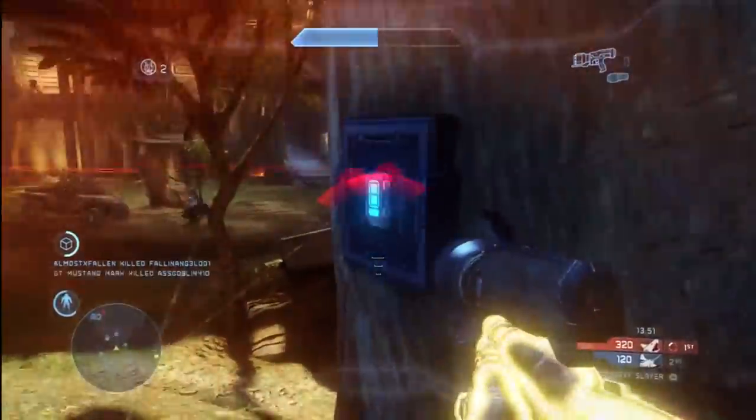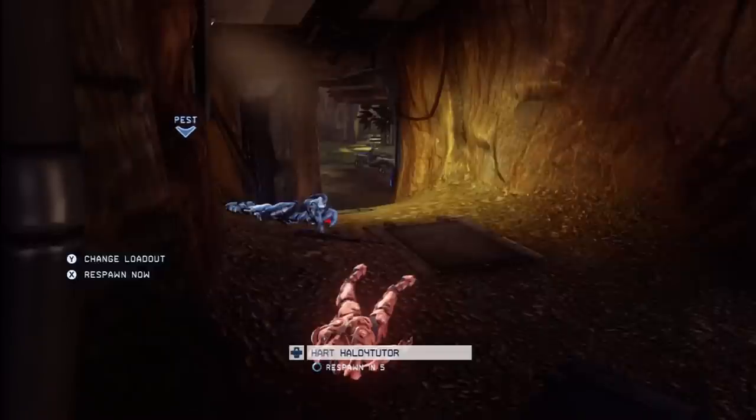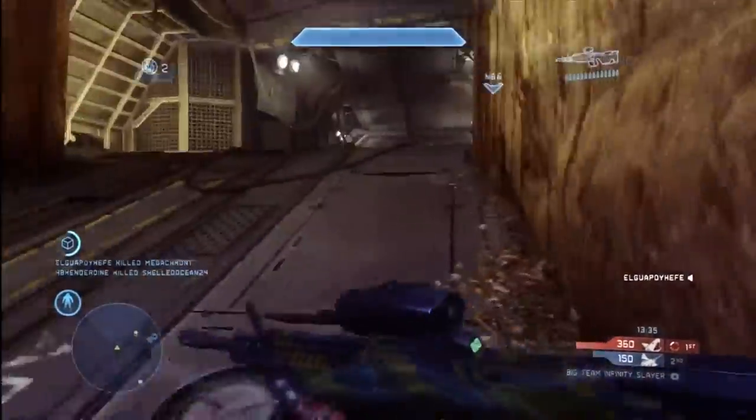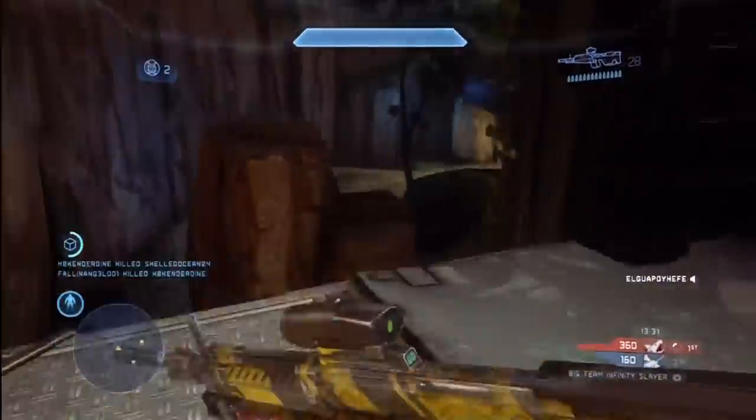Looks like there's a lot of guys back at our spawn point. Got a Frenzy to start the game off with — not too bad. We're really kicking some butt, so that's good. Now we gotta start thinking about the power vehicles respawning. The Gauss Hog — I haven't timed it yet, but I know it's probably gonna be coming up in about a minute and a half because we killed it pretty quickly.